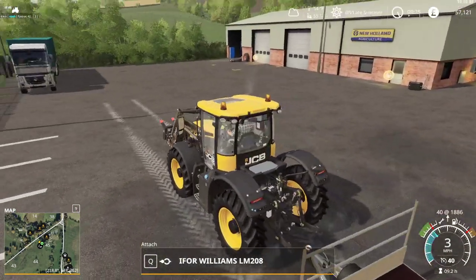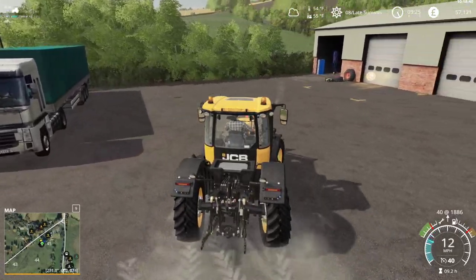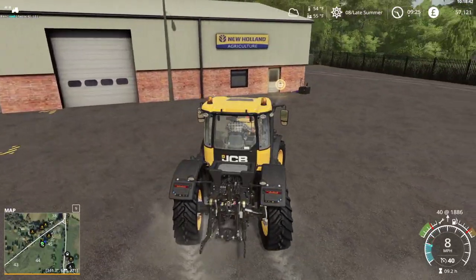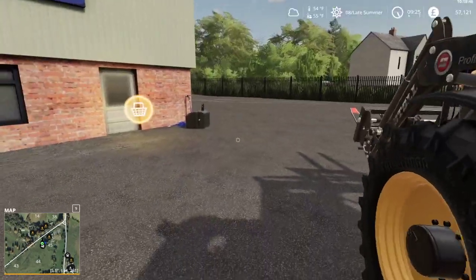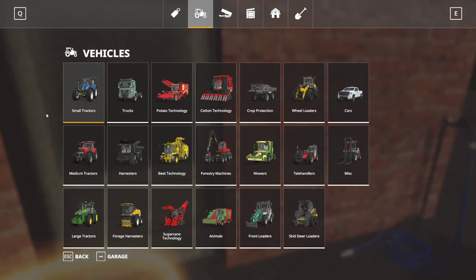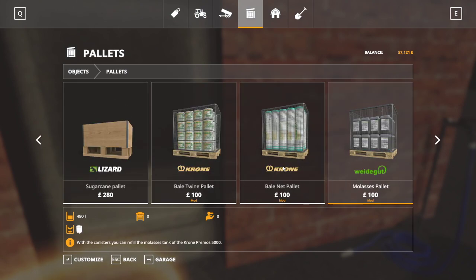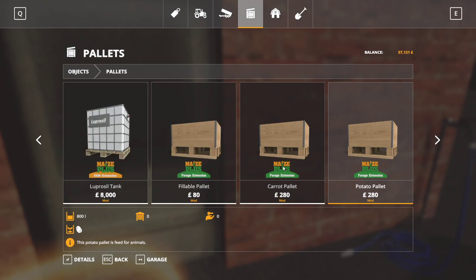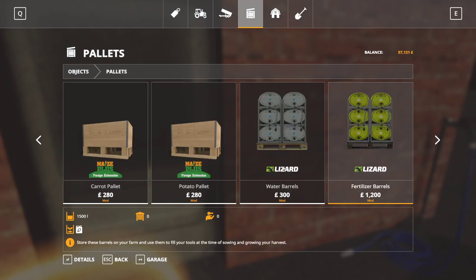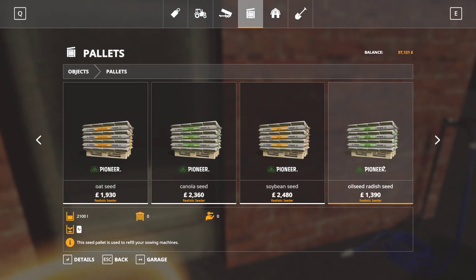I've got a Johnston trailer which can be used for logs and animal transport, and then I've got a big semi flatbed for bales. We want pallets - fillable pallets with carrot, potato, wheat, barley, oats, canola, oilseed, and radish.